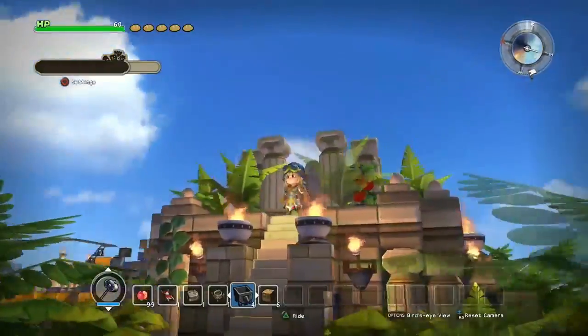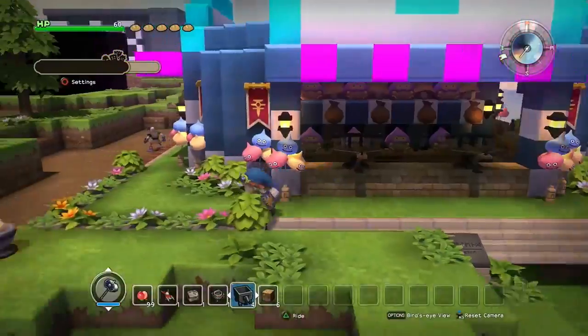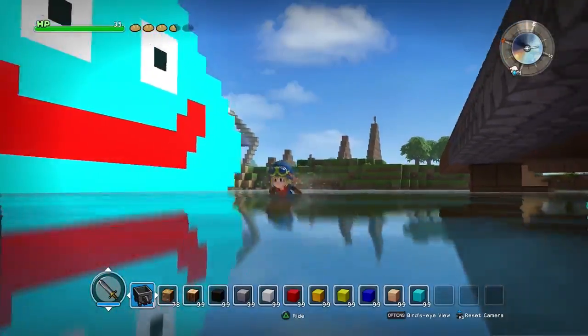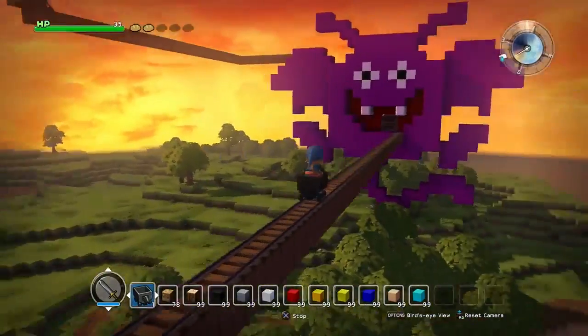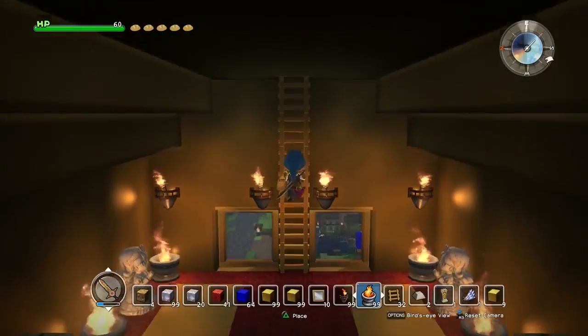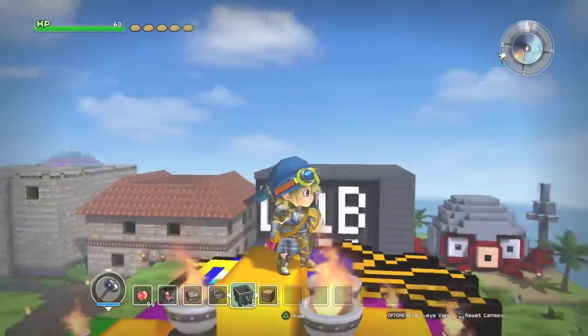Enter the Terra Incognita, where you can free build to your heart's content. You can even show them off to your friends online. Lavish mansions, enormous statues, thrilling roller coasters — the possibilities are truly endless. You might even want to create a golden castle at the top of a mountain to store all your precious treasures and bask in your amazing awesomeness.